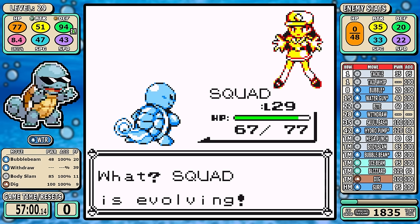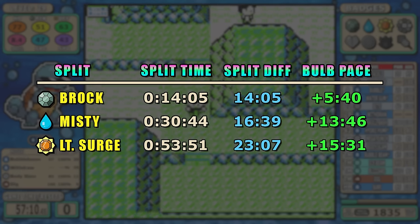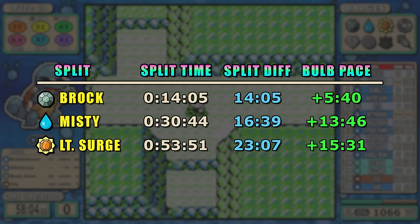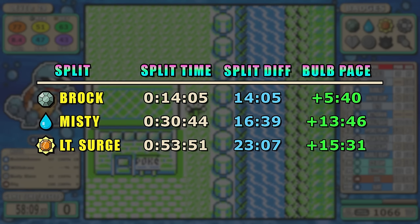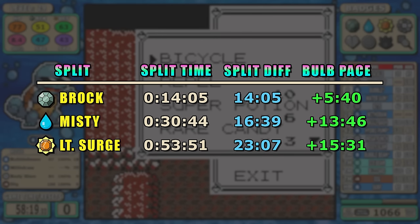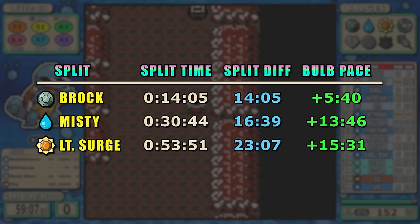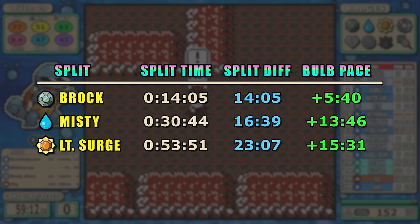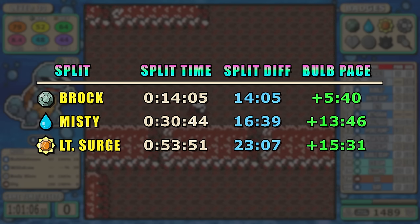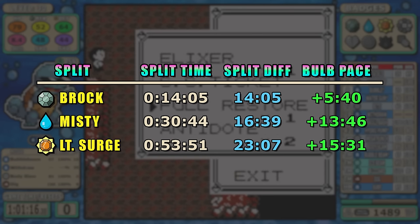Now I want to go over some split data. Bulbasaur invested early training and early candies to hit Razor Leaf, then started to take off from there. Cutting extra training early has given us a 15-minute lead by the time we're done with Lieutenant Surge. You might be thinking Squirtle's going to run away with this — not so fast. Remember, Bulbasaur invested early time to hit a power spike, and later it has Sleep Powder, Swords Dance (a better setup move), and fewer battles overall. But Squirtle has a pretty comfortable 15-minute lead right now. Let's see how it holds up around the Sabrina split.